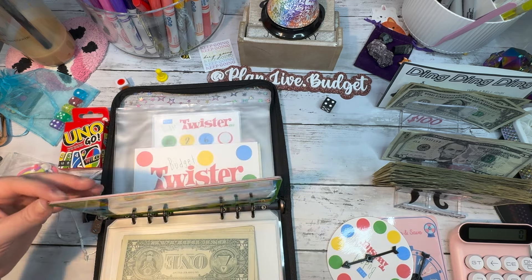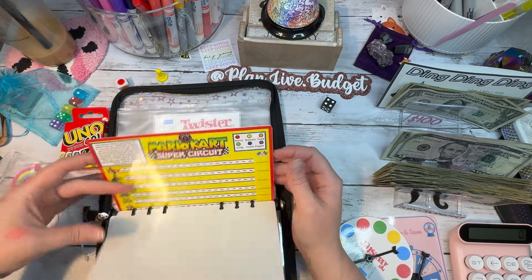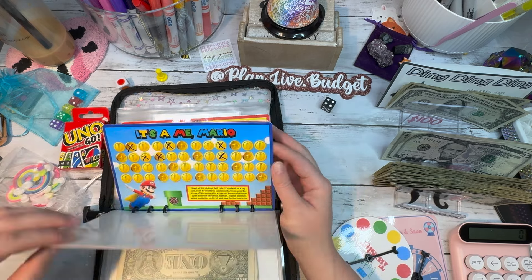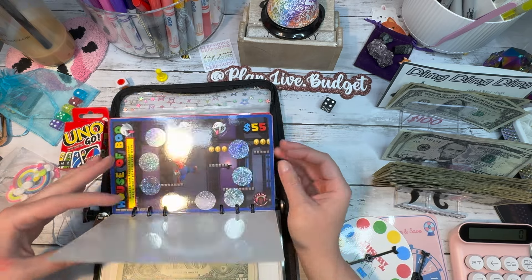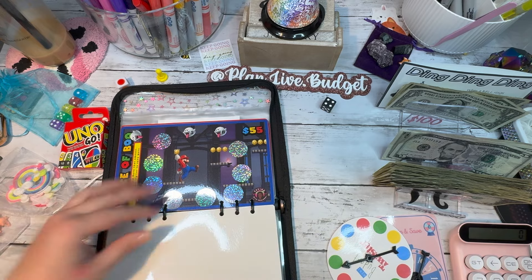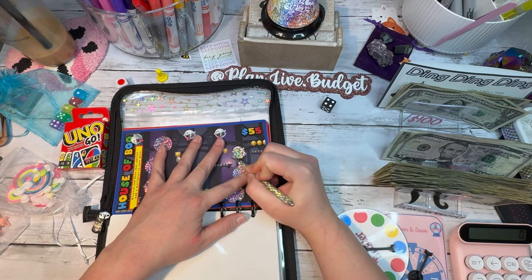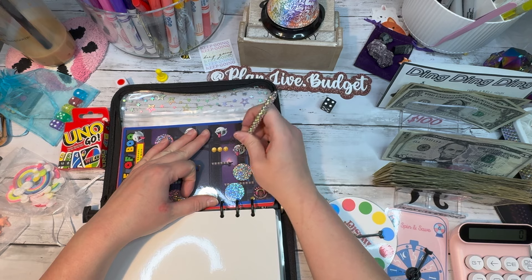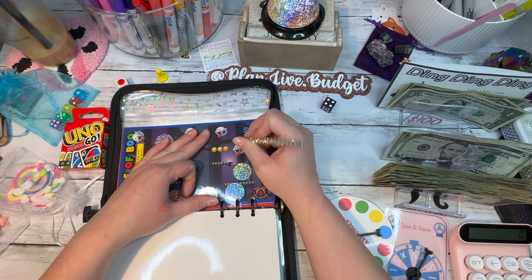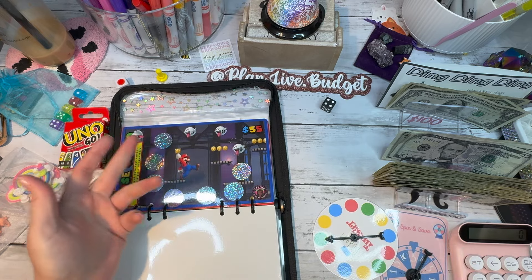For the Mario challenge — this is all from Saving with Shalanda. There are some we haven't started yet, which is fine. We're just gonna do a little bit here and there, so let's definitely do a scratcher. This looks like it's gonna save us $55. I remember doing these — the haunted mansion-style games.